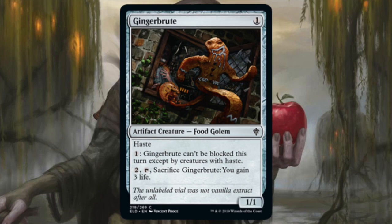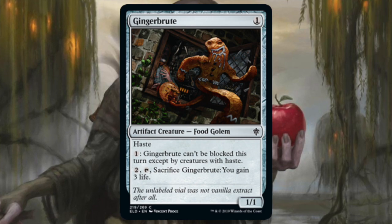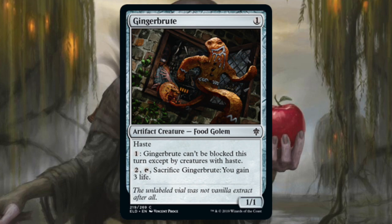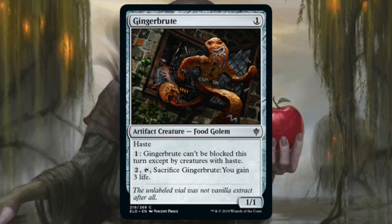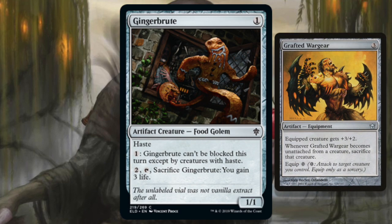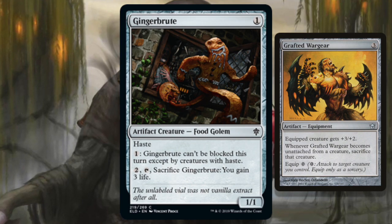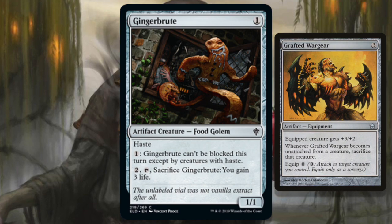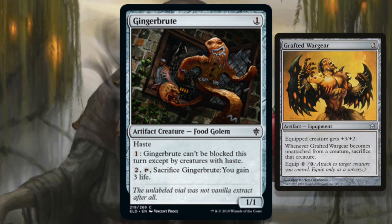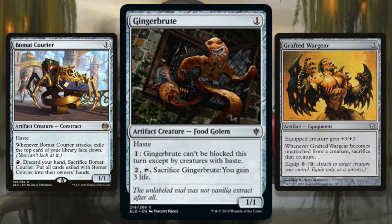Gingerbrute — for one mana you get a 1/1 with haste. Pay one and it can't be blocked this turn except by creatures with haste, and pay two, tap, and sacrifice it to gain three life. It'll be great in pauper cube; in the normal cube I don't think it does it. It wears equipment really well — love the idea of making it a 4/3 and then paying so it can't be blocked. But most of the time it's just a 1/1 that goes unblockable. The red aggro deck that wants an artifact creature should be playing Bomat Courier, hands down.